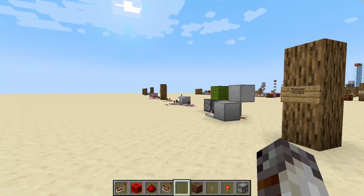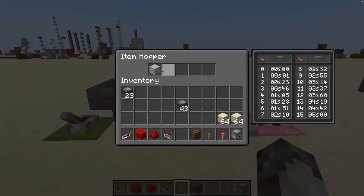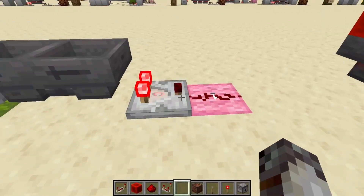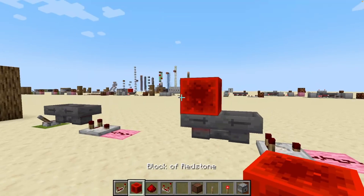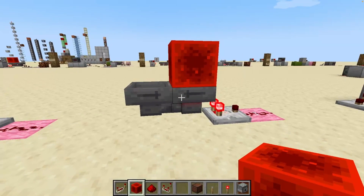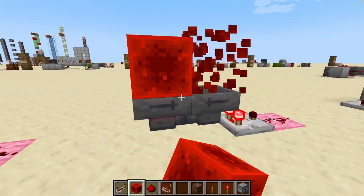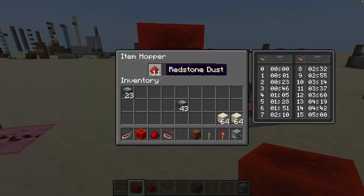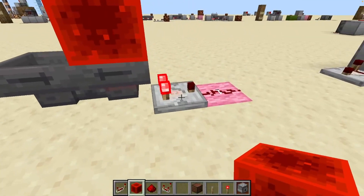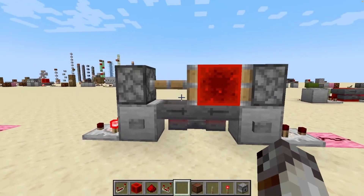By far the most popular type of redstone clock is the hopper clock. When depowered, an item is transferred back and forth between these two hoppers, and this comparator is able to read whenever the item is in the right hopper, giving the output accordingly. Instead of using a lever, we take a redstone block and move that back and forth, allowing either one or the other hopper to be powered at all times. This lets us put more than one item in the hopper system at once, because all the items will transfer before moving back to the other side. The redstone block can also be moved by pistons, further automating this design.